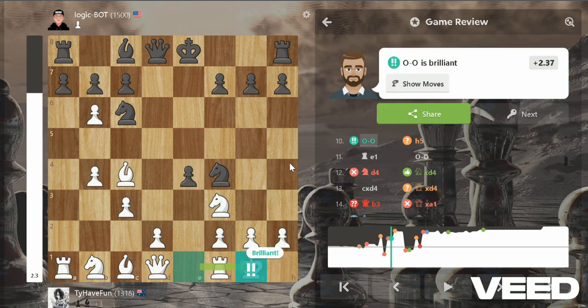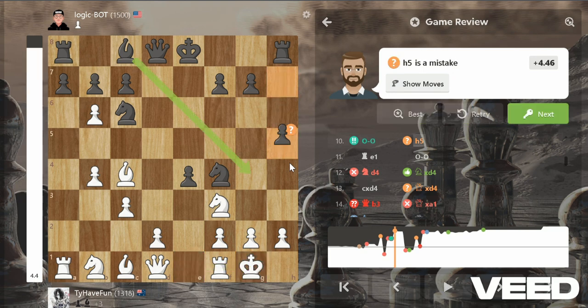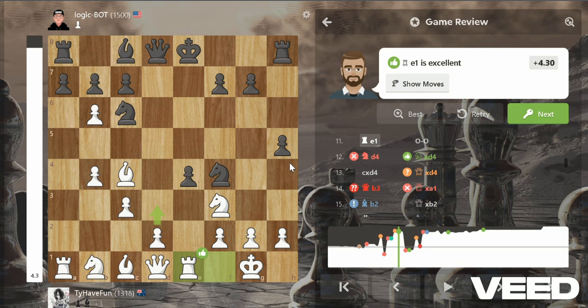Then he played e4 and I wasn't really paying attention, if I'm going to be honest, but I caught it and it's a brilliant move. If you can explain why this is a brilliant move, let me know in the comments below. He played h5, so I played rook one, pinning the pawn to the king so he can't take my knight.